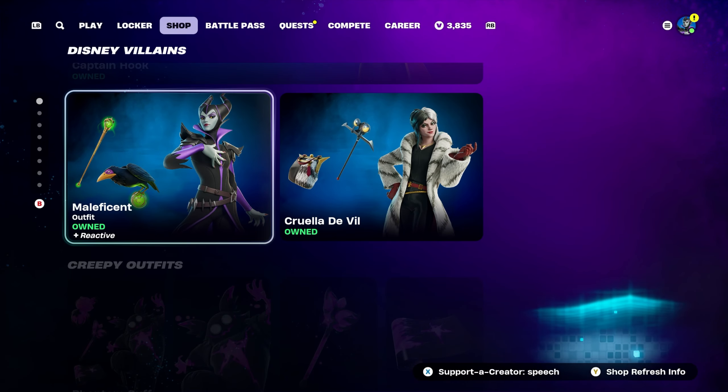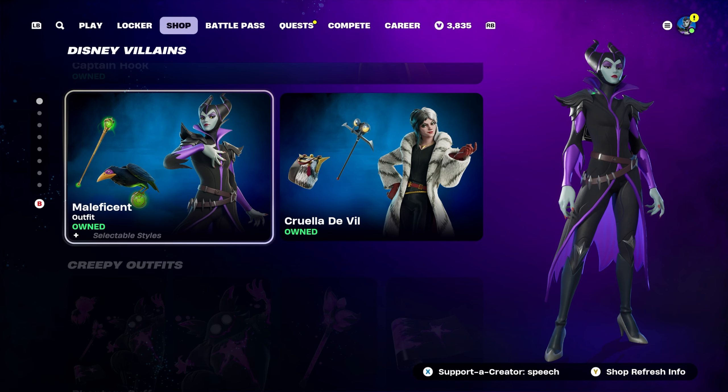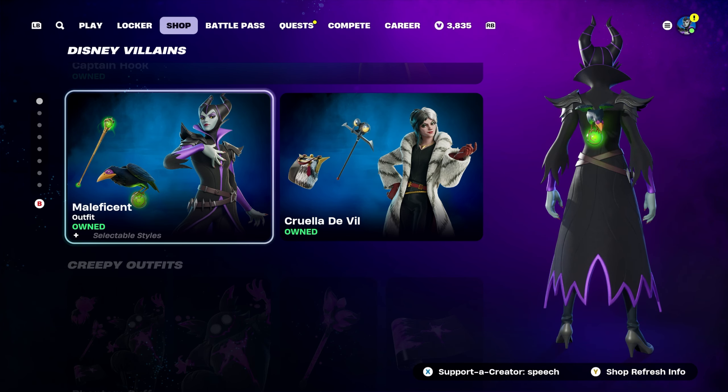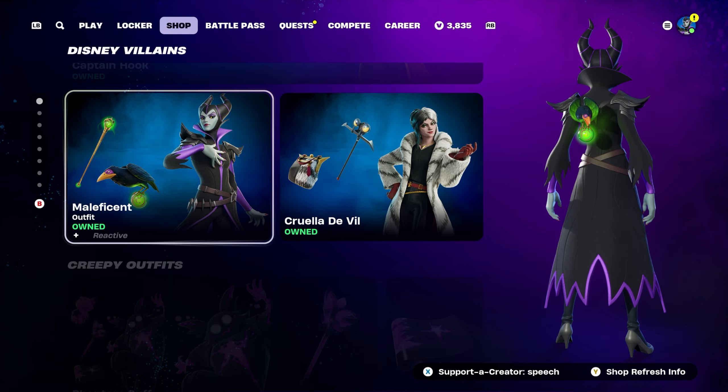If you would ever like to use my creator code for any cosmetics in the item shop — for example, the Maleficent Skin — my credit code is S-P-E-E-C-H, or Speech. If you do decide to use it, feel free to let me know so I can thank you personally.